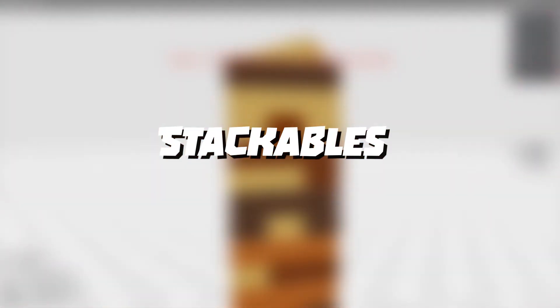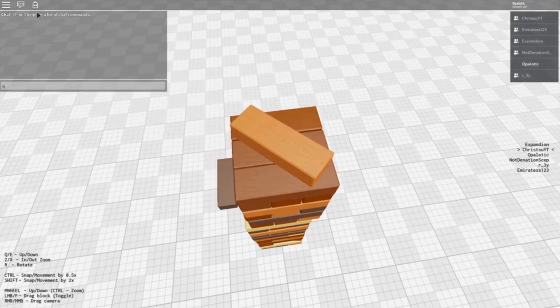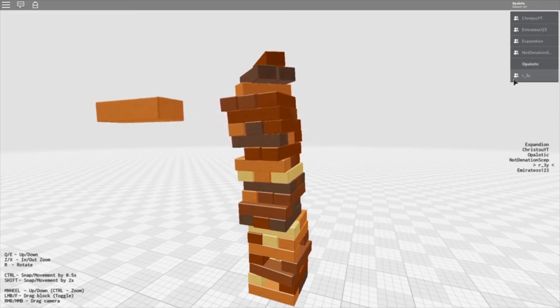Number 7: Stackables. Stackables plays a lot like Jenga, but you can't really take out the pieces of the game. What you need to do, basically, is hold a piece you have and make sure that it will not fall, or the tower itself will not collapse on you. It's a pretty fun game and a different tone from the regular strategy games where you have to murder everyone. This one takes wits and brains to play.